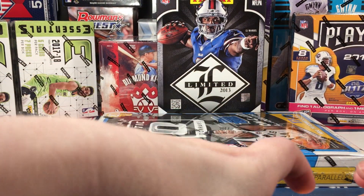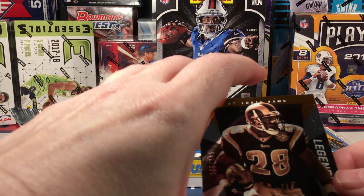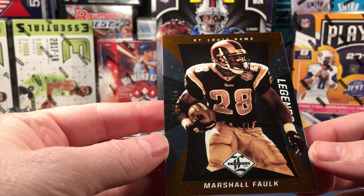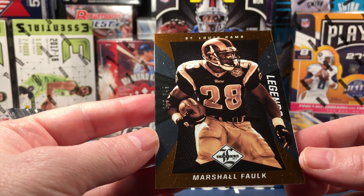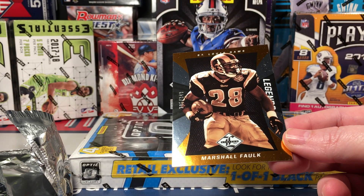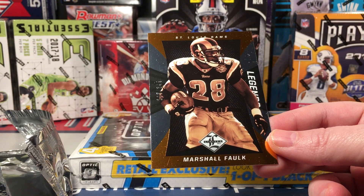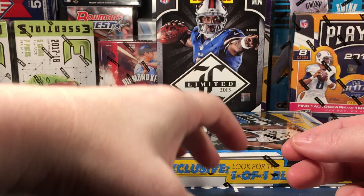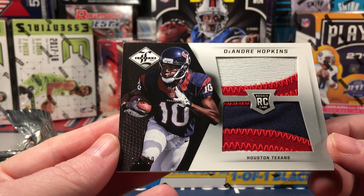I'll set these down here and pull them up one at a time. The first one is kind of dirty and beat up, but it's a Marshall Faulk parallel numbered to 349 — it is bronze. Card number two is a crazy patch, and this is who I was trying to think of: DeAndre Hopkins. This was his rookie year, and that is an incredible patch.